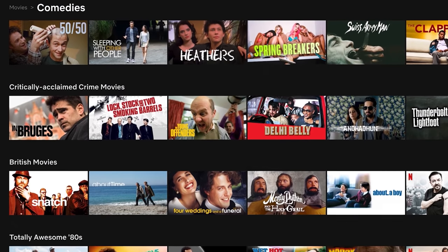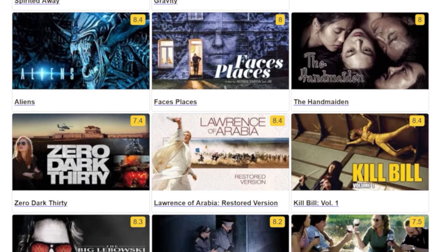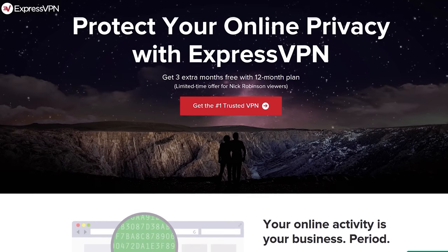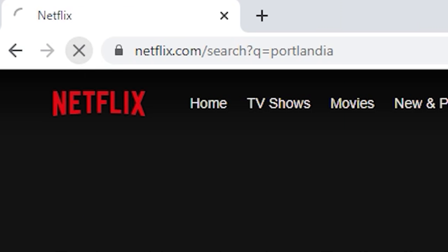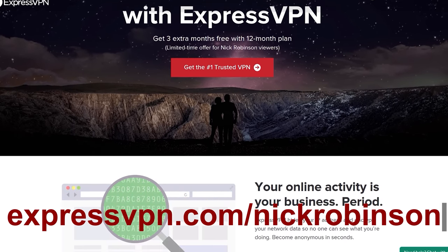You've probably heard about how much of Netflix's content library is region locked. For example, I connected to Netflix Japan and watched all five seasons of Billions, even though it's not available on Netflix in the US. But the inverse is also true — the US version of Netflix has tons of content, like Portlandia, The West Wing, and There Will Be Blood, that non-Americans can't access. With ExpressVPN, you can virtually teleport your device to any of over 90 countries, accessing region-locked content while also hiding your IP and keeping your location private. Head to expressvpn.com/NickRobinson or click the link in the description to get three months free.